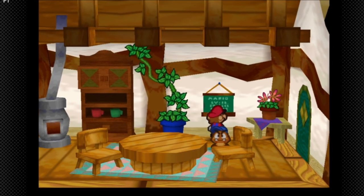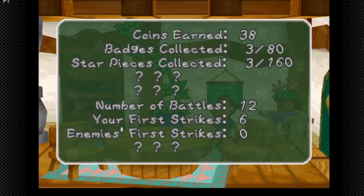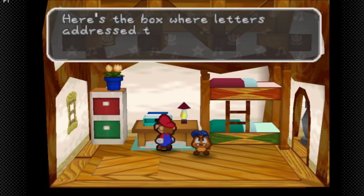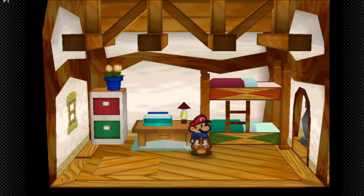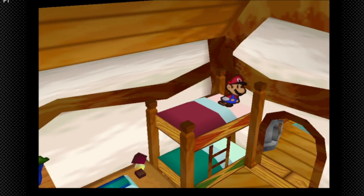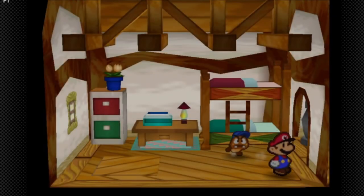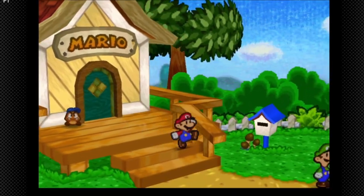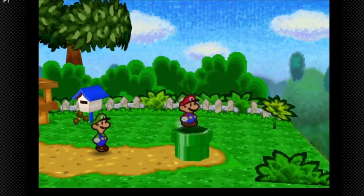The scrapbook — 100% means all badges, there are 80 of them in the game, and all star pieces. There are two categories we haven't seen yet. We can read Mario's letters — it's empty right now — and we can also go to sleep in Mario's bed, a nice little piece of trivia. There'll be some points between chapters when I'll want to come back here.